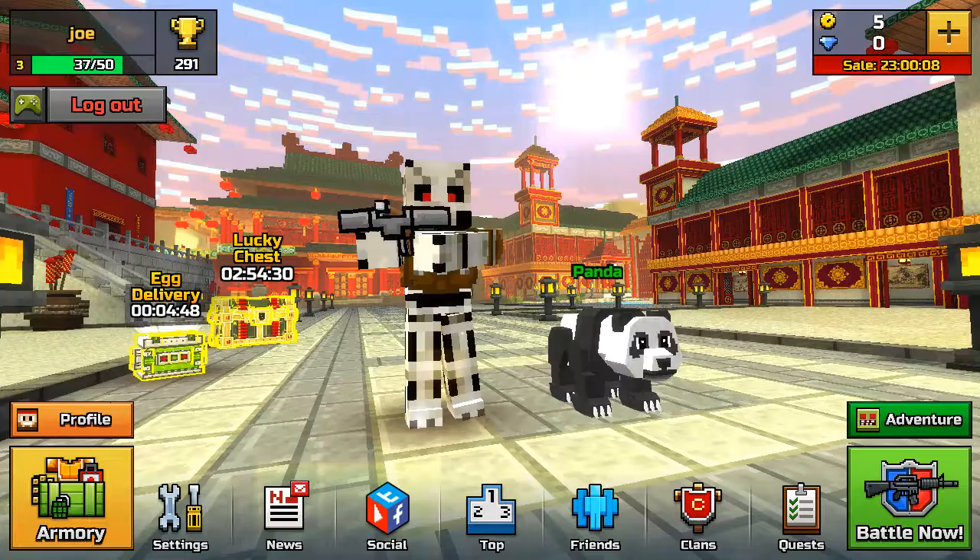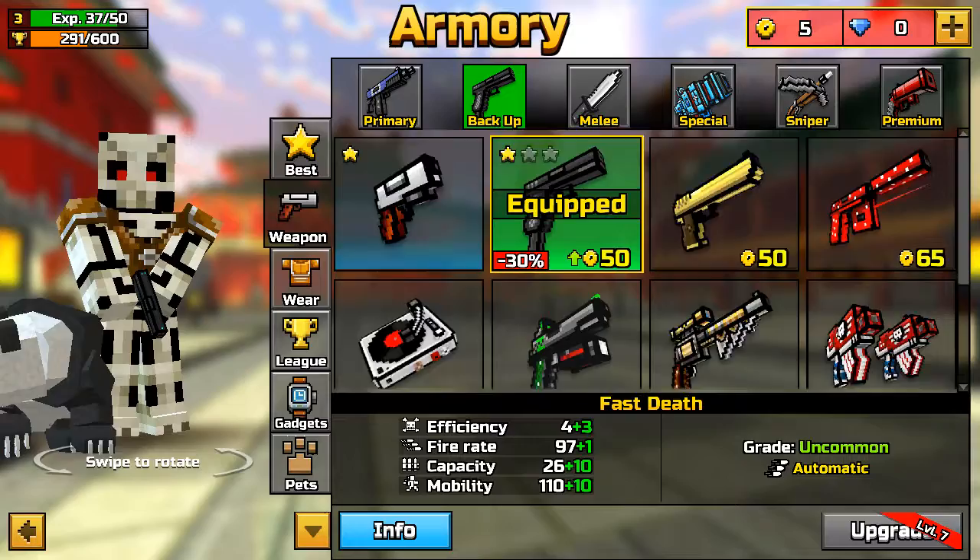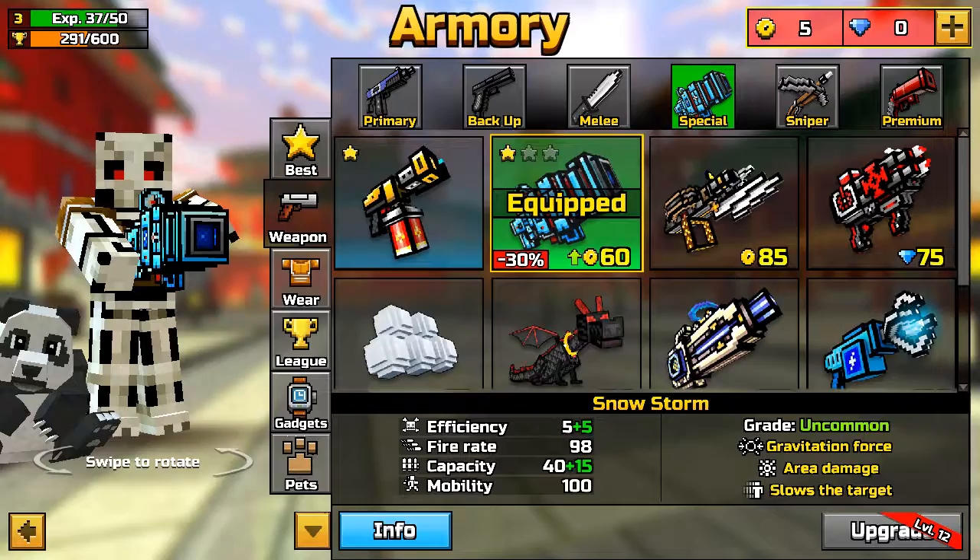And this is the shop. Here you can see my pets. And this is backup. And this is melee. And this is special weapons.